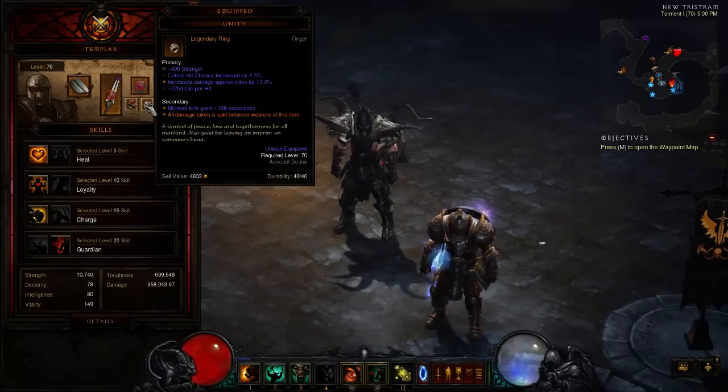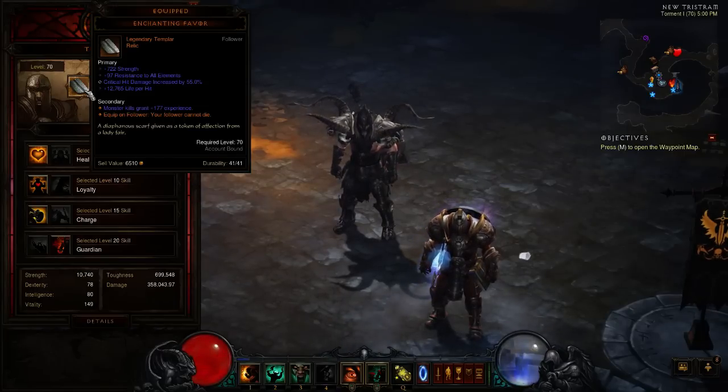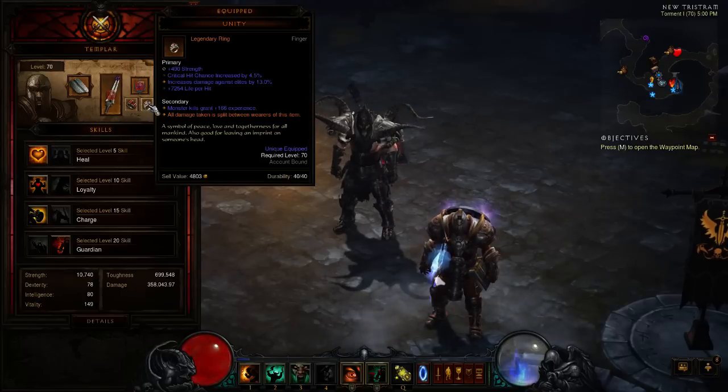When we're talking about the Unity, your follower also takes damage. So one of the things you want to make sure and do is to not have any life on your Templar because you're going to be running this relic here. It doesn't matter the stats on it as long as it doesn't have vitality on it. Equip it on the follower — your follower cannot die, and that is the main reason you're using the Unity. He can take as much damage as you split with him via the Unity, so it's very important to have that relic.